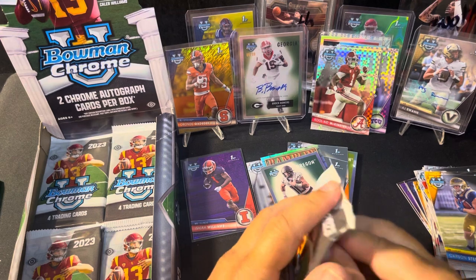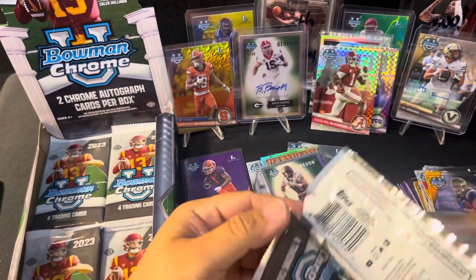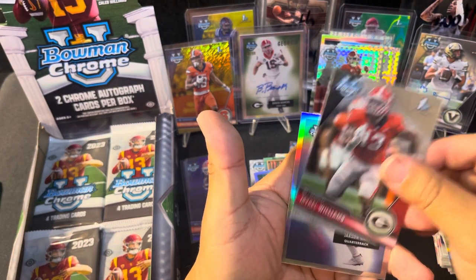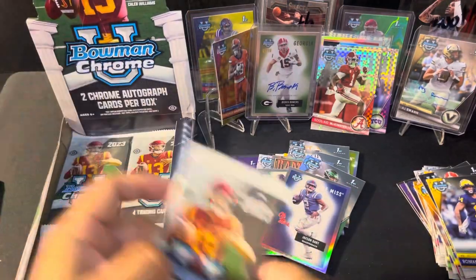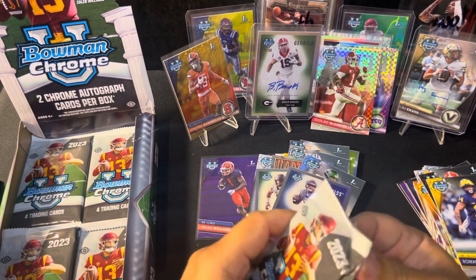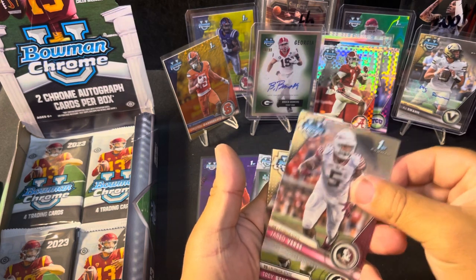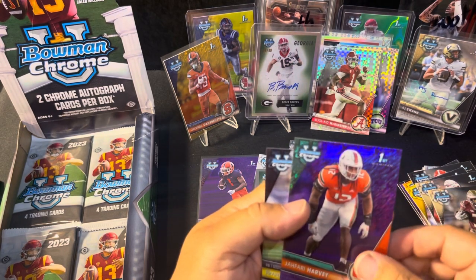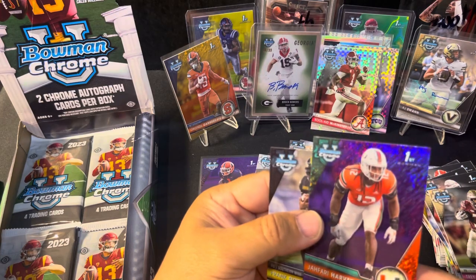All right, we got all our olives, some X-Fractors, some number cards. Does that mean we're gonna hit a one-on-one? Still looking for that one-on-one. Michael Pratt, Mikhail Williams, Jackson Dart, and a Roman Wilson. That's what I'm hoping for — hoping for that one-on-one. Jared Verse, Trey Benson, and we got another purple shock of Jafari Harvey — these are not numbered.